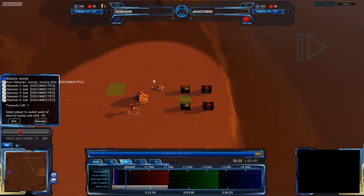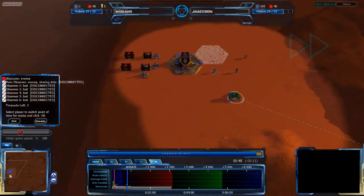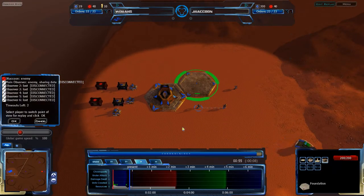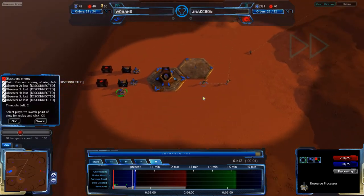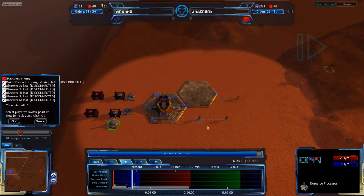J.Raccoon just getting his economy set up very slowly, while Wobas already has his economy set up and is very quickly going for a foundation - not actually a depot. He would need to have one of these over on Q-Plasma to make a depot work. Depots cost 40 Q-Plasma, so he'd right away be out of Q-Plasma. He wouldn't have any Q-Plasma to build vehicles with.